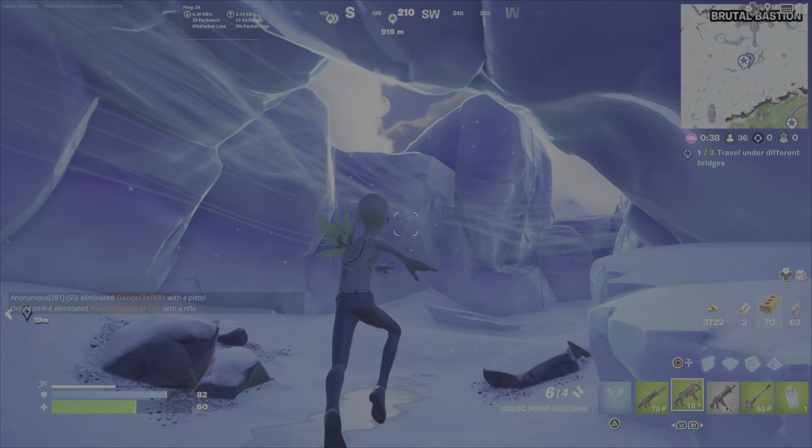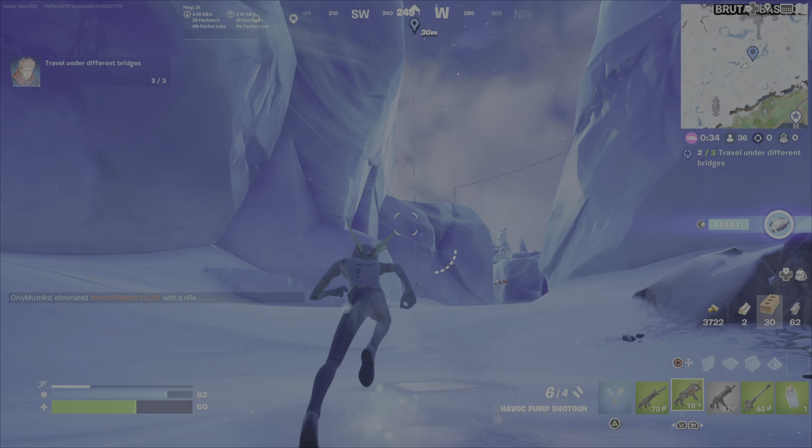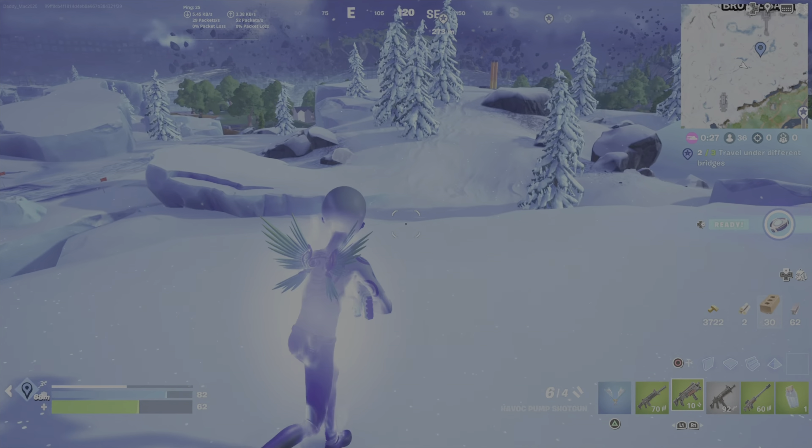This bridge is a little less obvious — it's like an ice bridge, more of a natural bridge. So don't be confused by this one. You simply need to go under what I would call a natural bridge. Once you go under there, you'll be good.